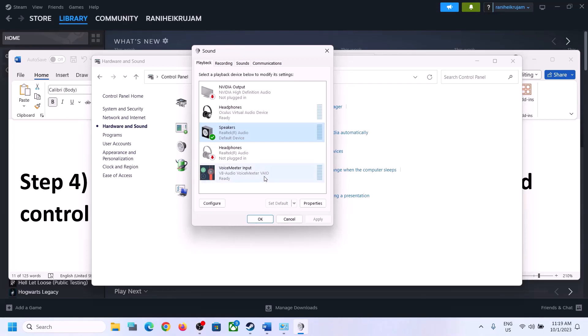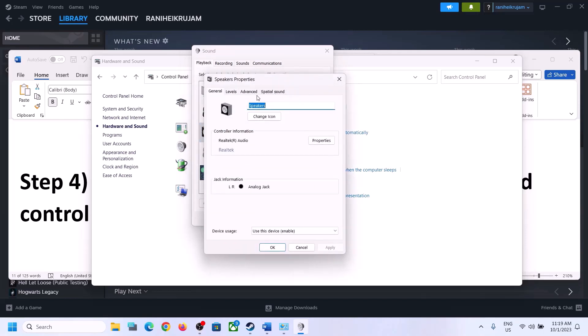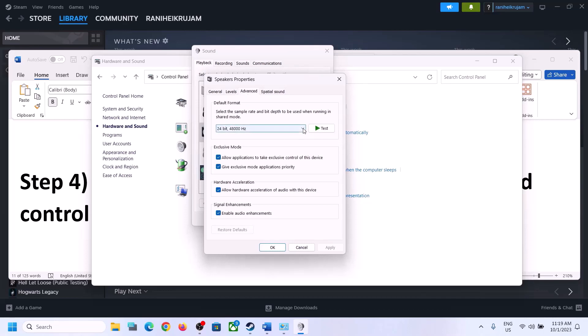If a different device is selected, you can select your correct speaker and set it as default. In my case it is already the default. Now right-click on your speaker, click on Properties, and go to Advanced. Here you can select 48,000 Hz 24-bit, 16-bit, or 44,100 Hz 16-bit. Try 48 or 44 and then click Apply.